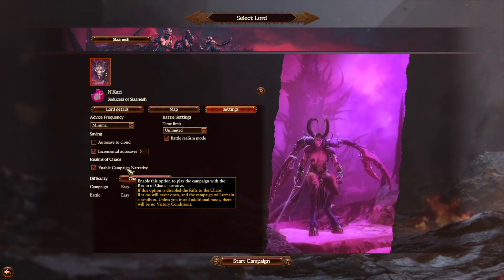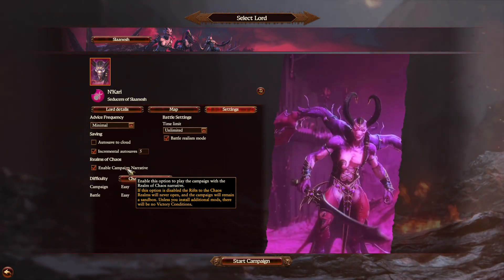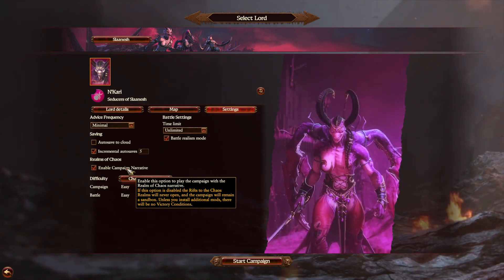This adds a toggle in your settings section when starting a new campaign, and you can see there that Urson will not rule, the rifts won't start, nothing from the campaign narrative — and you can just play sandbox.